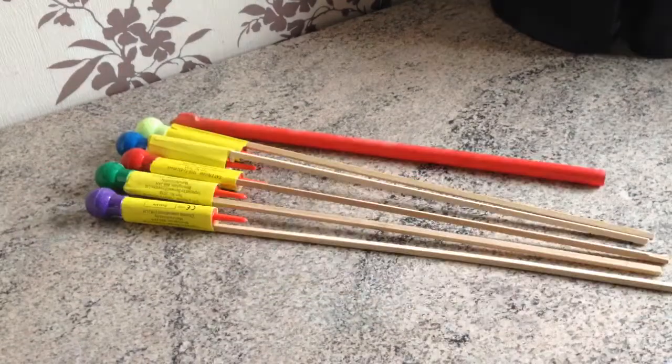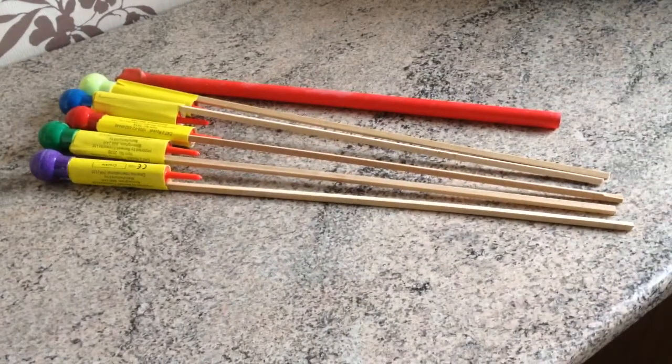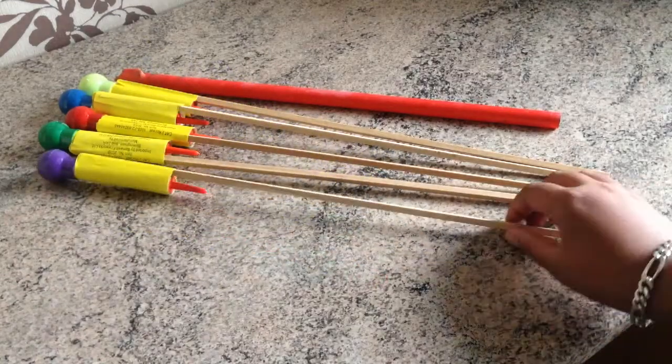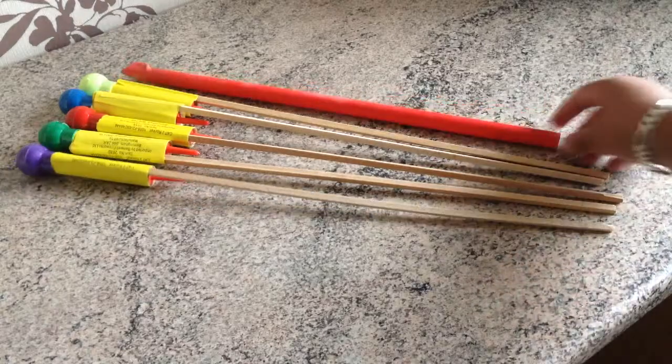I'm back again for the third part — got some bigger rockets, they're longer. Just these ball head rockets in different colors: purple, green, red, blue, yellow — just a rocket tube.